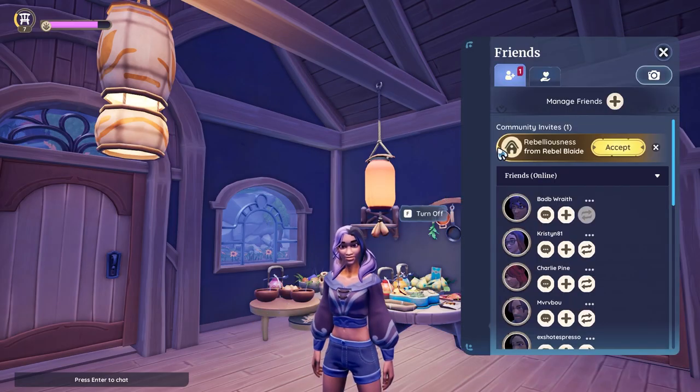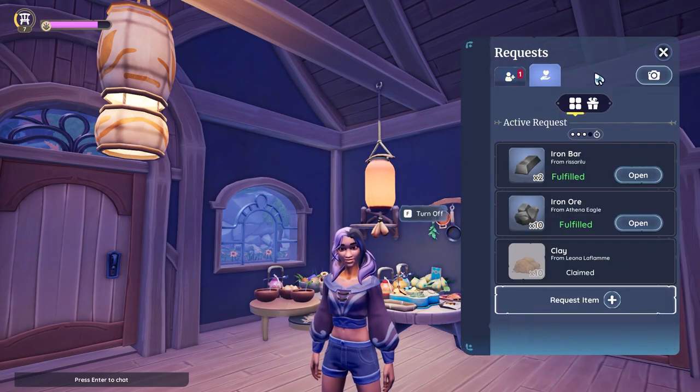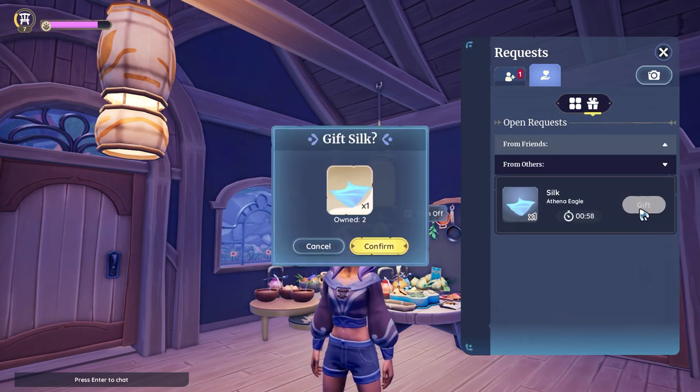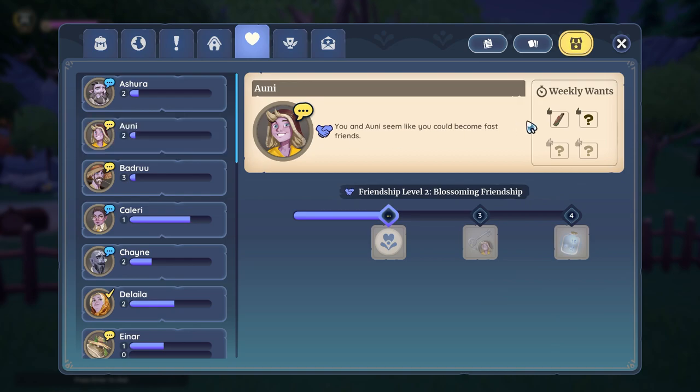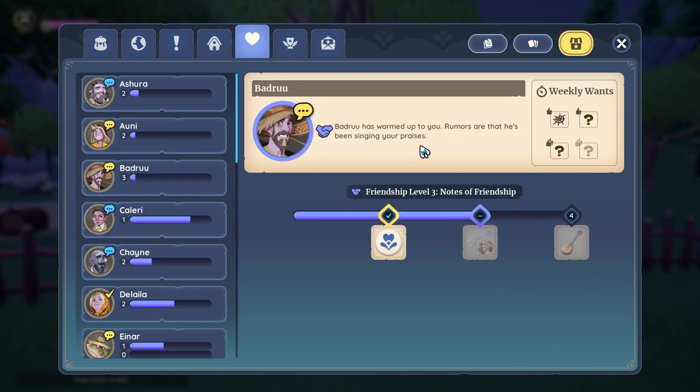Tip 9: Give. If you have too many items and don't need them right away, check out the open requests tab. You may also be able to fulfill requests, help out other paleons, and get more storage space. Also, keep up with the villagers' weekly wants. It may not be the fastest way to get the item slots, but it's something.